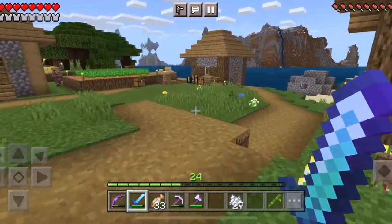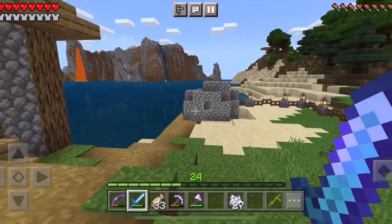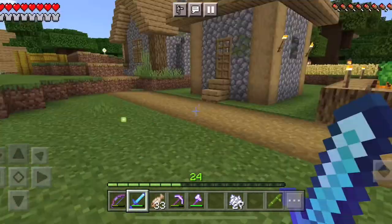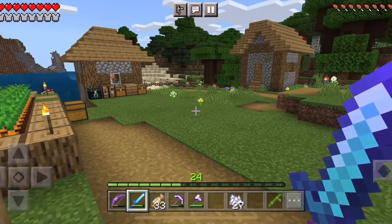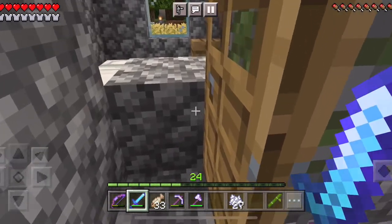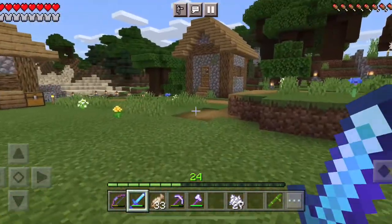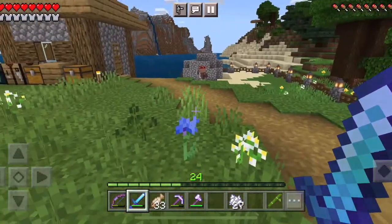I picked up a second villager so we still have our mending trading villager in this house. I picked up a second one which allowed us to breed, so we have quite a few villagers now. The really important ones I locked in their houses because some of them were disappearing. We have a cartographer here where we can hopefully get a woodland mansion map soon, and I locked in a few others to make sure they won't disappear.